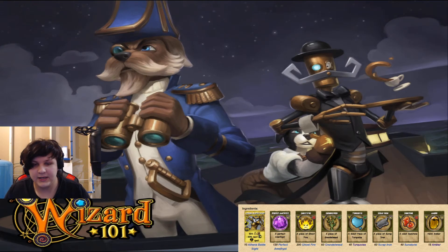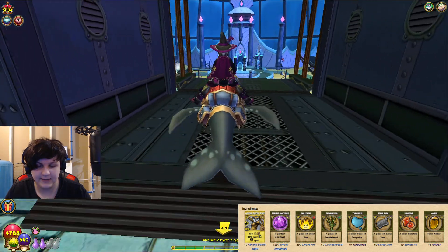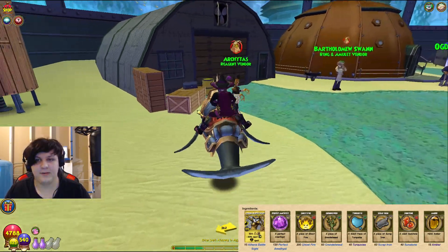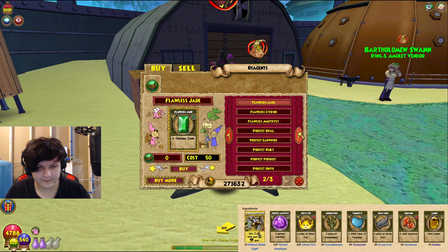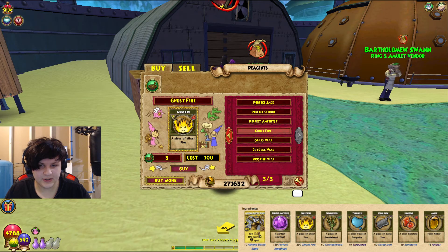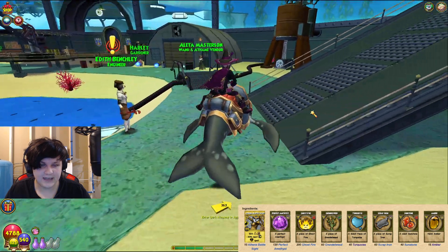The first ingredients are 120 Perfect Amethyst and 200 Ghostfire. Both of those can be gotten from our friend Archetis over here. You can see you can get the Perfect Amethyst and Ghostfire right here. Decently cheap.